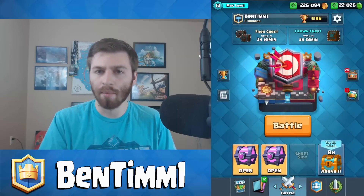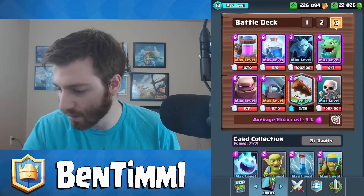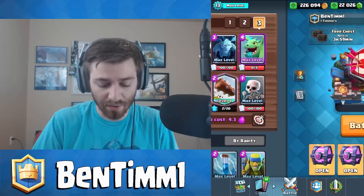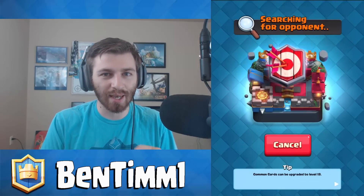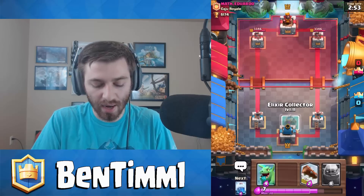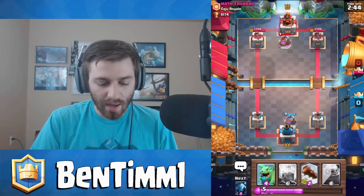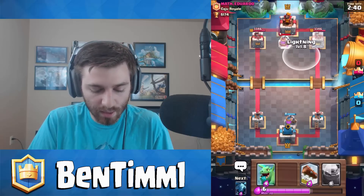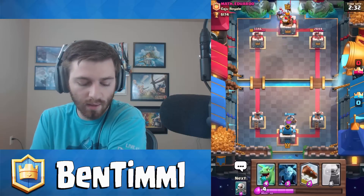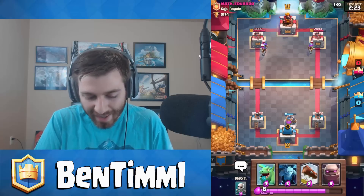We didn't get a crown chest legendary but we got an epic — whatever. I'm saving up my free chests and we'll do an opening video on those soon. My battle deck right now is golem — pretty standard. I throw in the mini PEKKA and it's a really nice pushing battle deck because it has good counters. The only thing I lose to or have a terrible matchup against is lava hound. So if I face a lava hound, expect it to be a struggle — it's a bad matchup for me and there's not a whole lot I can change about it.